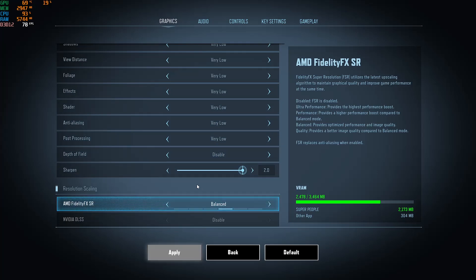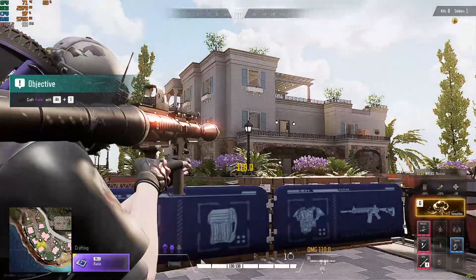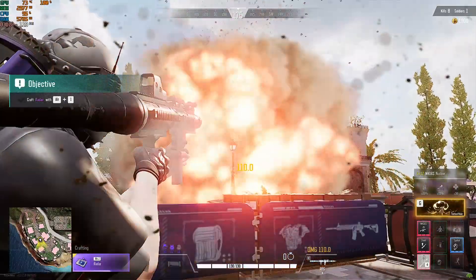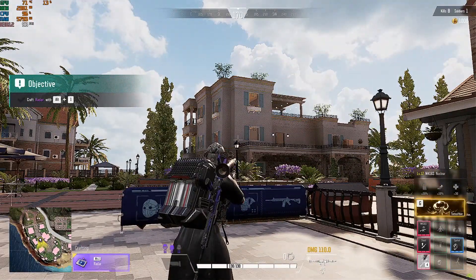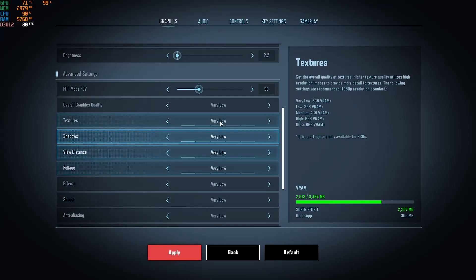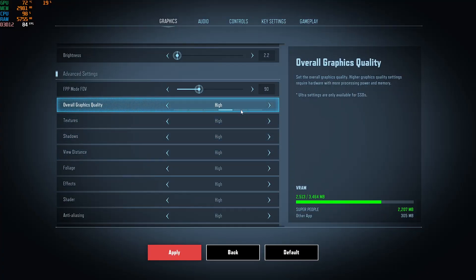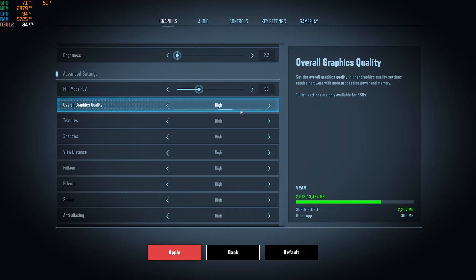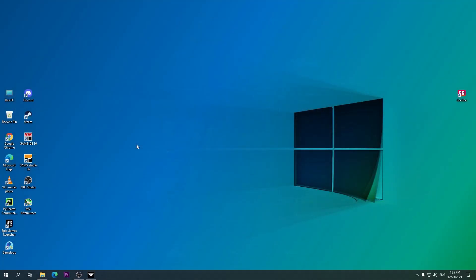If you play at balance mode, I think it will be fine. Ultra quality is better overall. Also note that ultra resolution only works if the game is on an SSD — I have the game on an HDD, so I can't use it.